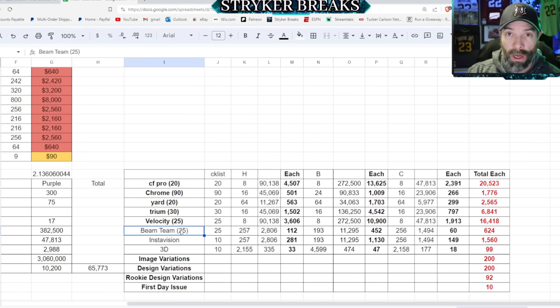Let's get down to Beam Teams — as we talked about earlier, Beam Teams are much more rare this year and I love that. There's only about 624 of each that exists, so these are going to be collectible. InstaVision, we're talking about 1,500 of these should exist. And then we get down to 3D — I think they made these quite a bit tougher too. There's only about 99 to 100 copies of these. Then we get to image variations: 200 of each image variation, 200 of each design variation, rookie design variation only 92 of those, and first day issue — only 10 of each exist.